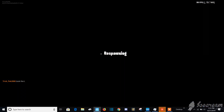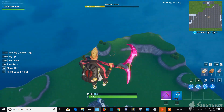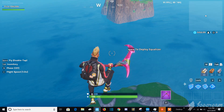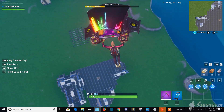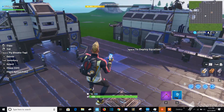Just keep spamming it. If you did it correctly, you should spawn up somewhere around above the island. I did it wrong, okay — hold on. It's gonna be real quick. It takes a few tries, but let's try this again.